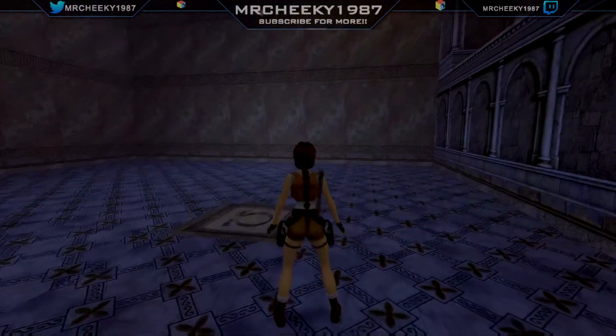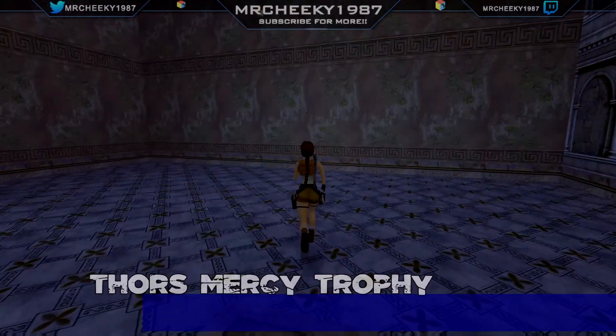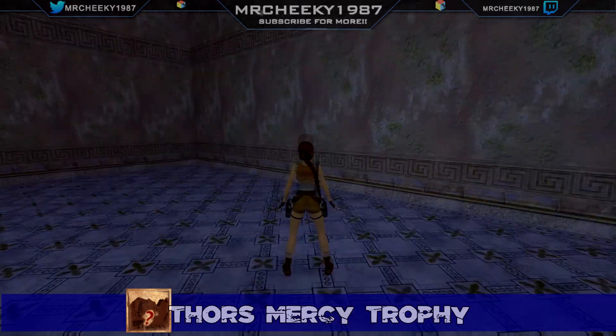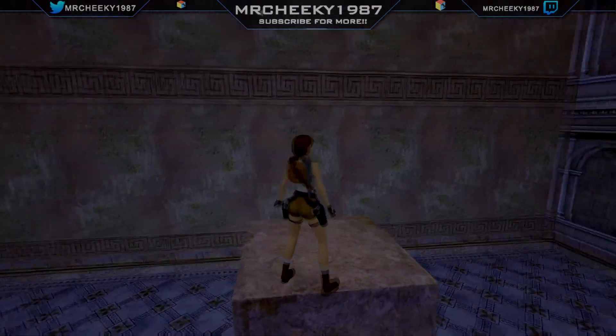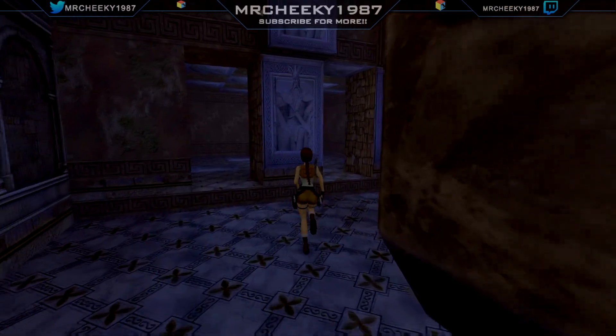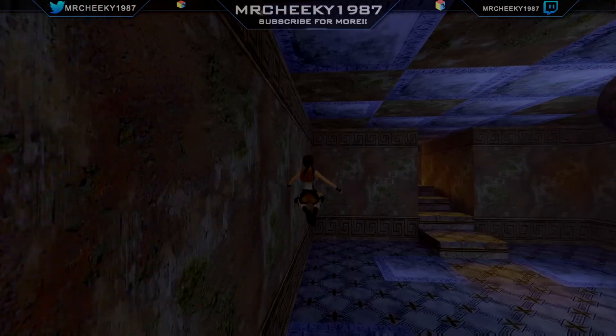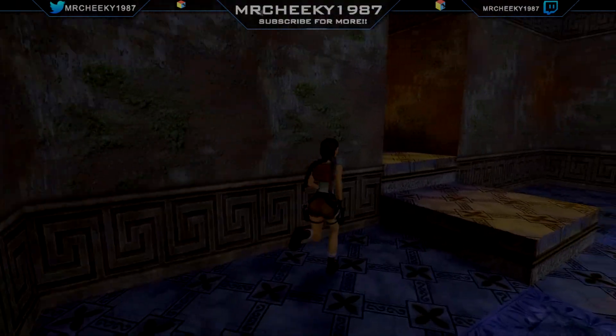For Thor's Mercy, stand on the floor panel until you hear the click, then run to where I do — the trophy will pop after you've climbed up and got the key. Follow the route again, and if you didn't get hit at all, you will get the You're Really Lucky trophy when you escape.